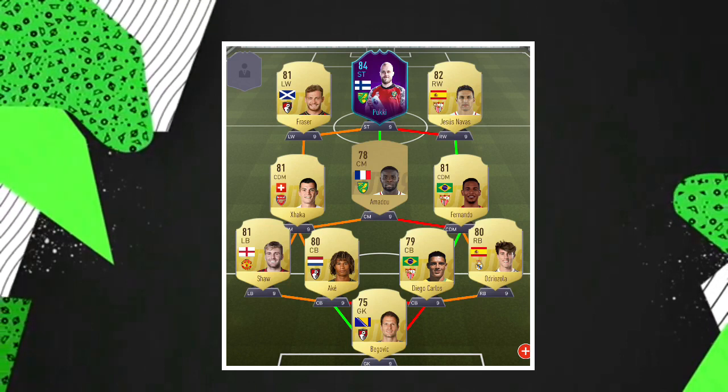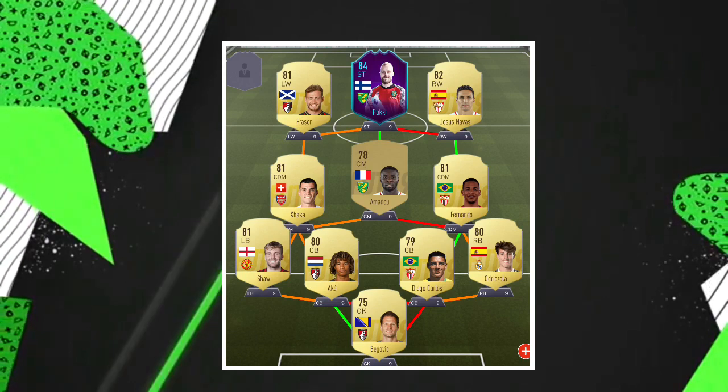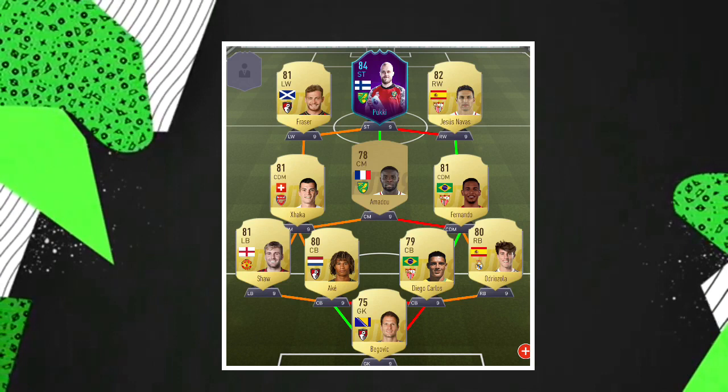This team is going to cost you, in my opinion, 50 to 70k including Pukki, which is pretty good. That's his confirmed rating and so are all these cards.